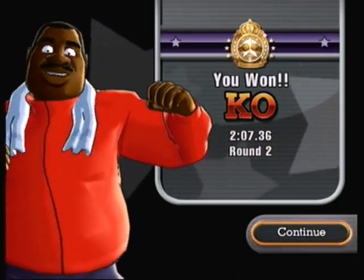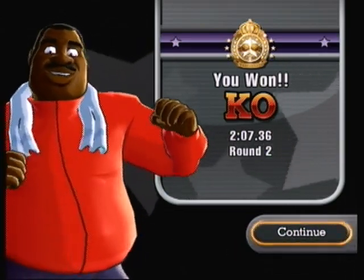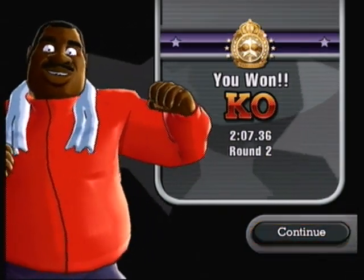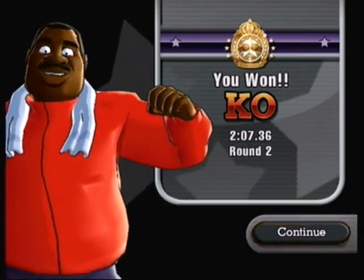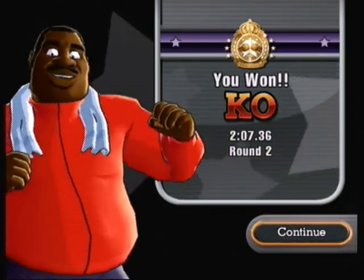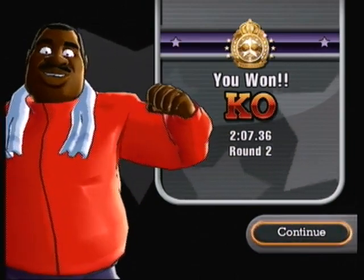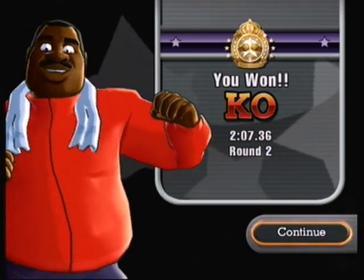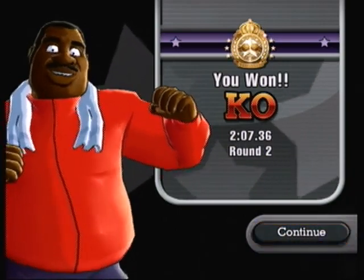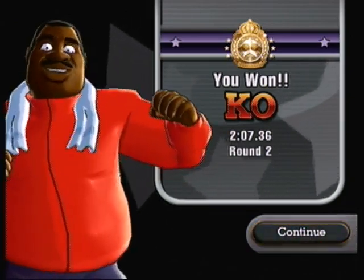I'm going to issue two challenges this time, both worth three to four points. The first is to play through Super Punch Out Minor Circuit — do whatever you want, just do it fast and don't lose. The other is a written challenge: What's Hippo Island like? King Hippo's the ruler of it, so tell me about the island — give me a good description. I'll post the next video on Saturday to give you enough time for the challenges. See you next time, bye.